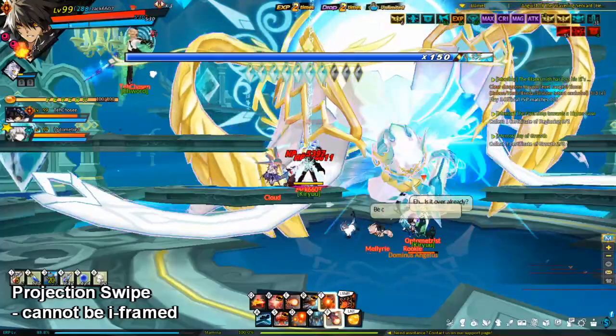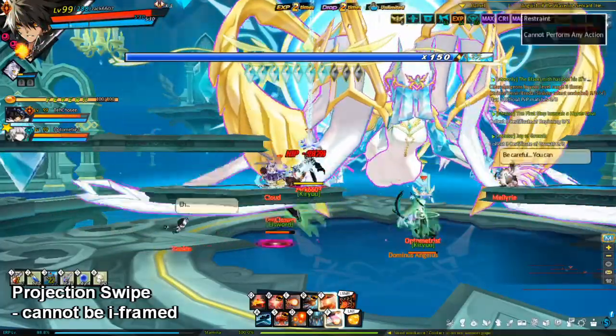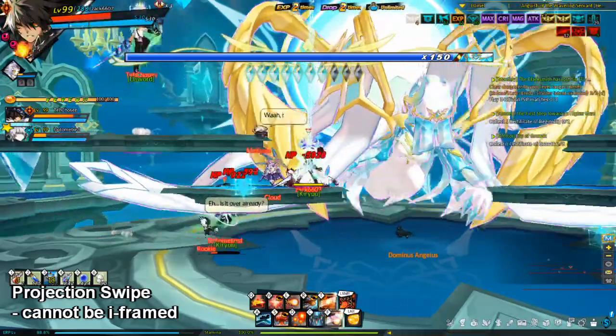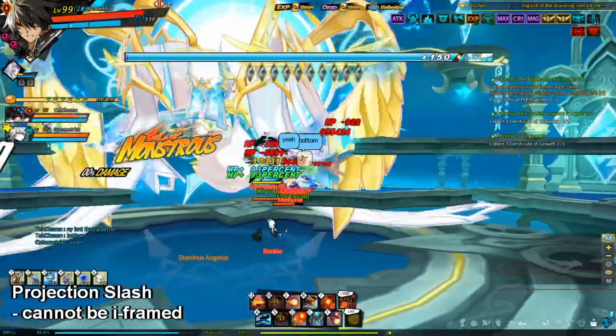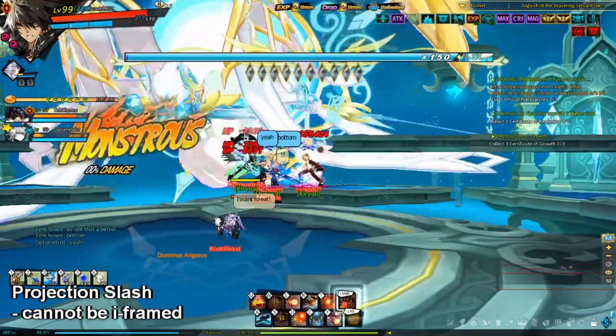The boss also has an attack called Projection Swipe, where the boss will cross her arms, create a sword, lower down, and slash at the bottom platform — this will spawn two cubes. Then there is an attack called Projection Slash, where the boss will create swords, cross her arms, and slash at the top platform. This will also spawn two cubes.